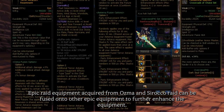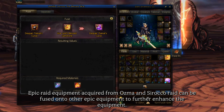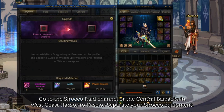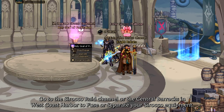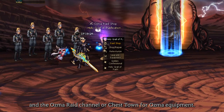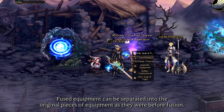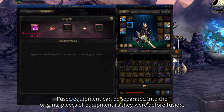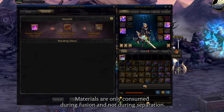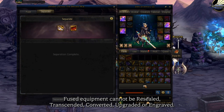Epic raid equipment acquired from Osma and Sirocco raid can be fused onto other epic equipment to further enhance it. Load to the Sirocco raid channel or the central barracks in West Coast Harbor to fuse or separate your Sirocco equipment. Fused equipment can be separated into the original pieces of equipment as they were before the fusion. Materials are only consumed during fusion and not during separation. Fused equipment cannot be resealed, transcended, converted, upgraded, or engraved.